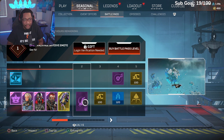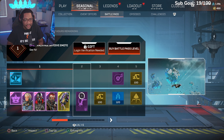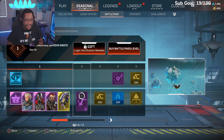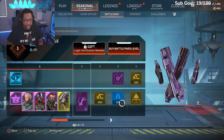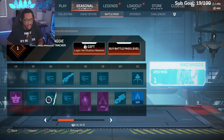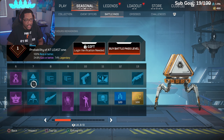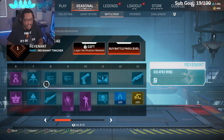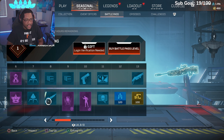Starting off: we got a Valkyrie skydive emote. It seems like I'm never gonna get a skydive emote for anyone I main. Got 100 coins, some crafting metals, a package, XP, and a charm. At level 7 we get two more packs — we got a Revenant Apex Wins tracker and a Kraber skin.